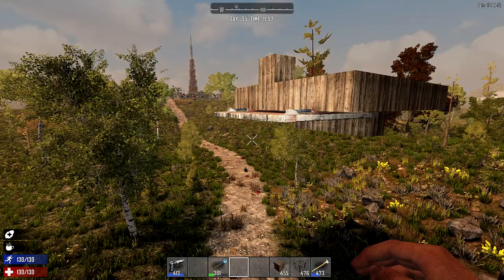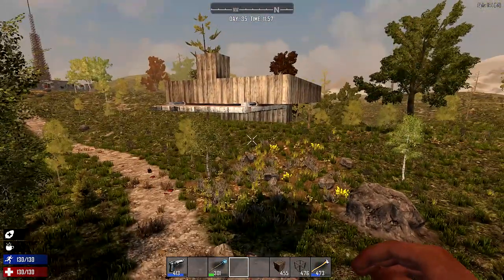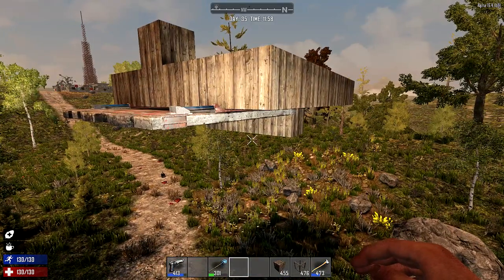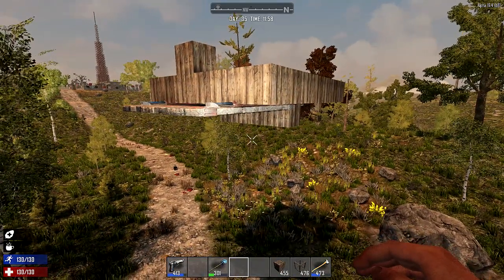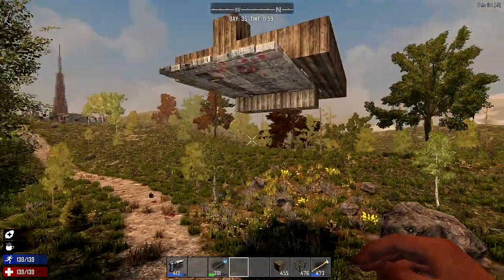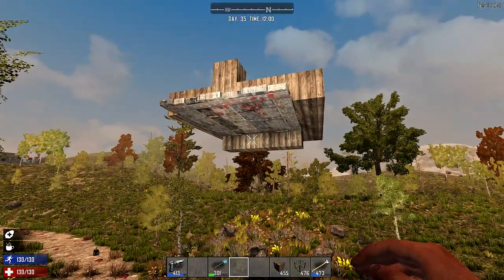Now of course, if you decide to build it just a normal height off the ground like an average person, then you're still going to be susceptible to the vultures flying around and spitting cops — they'll still be able to wreck you. But I'm going to show you how to build this. It's not too hard, but it's a little bit finicky.